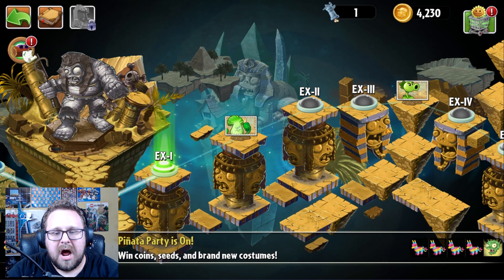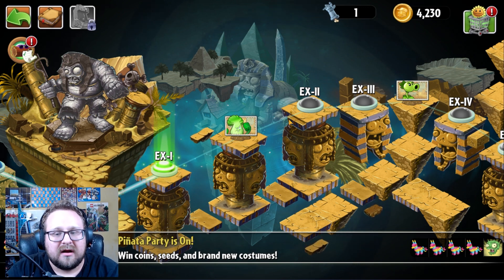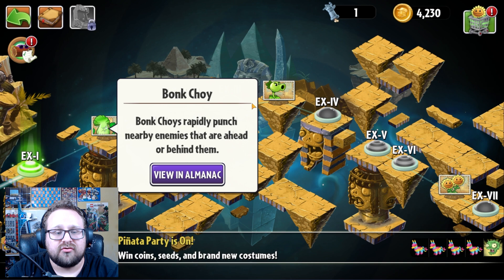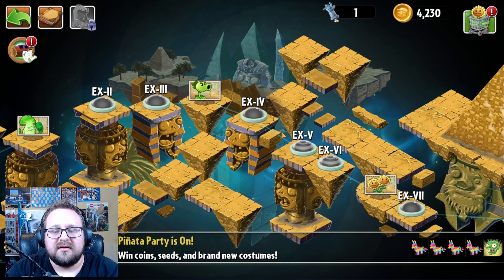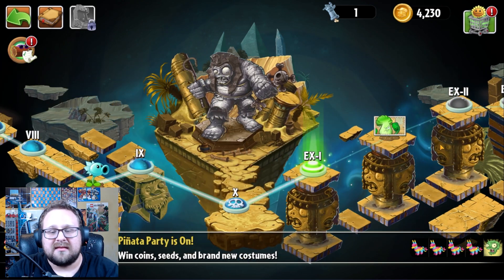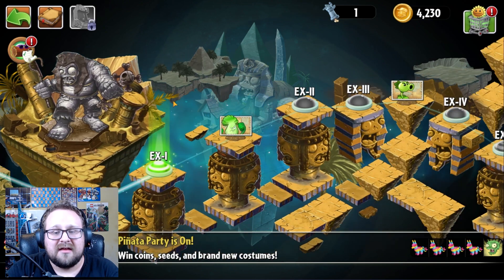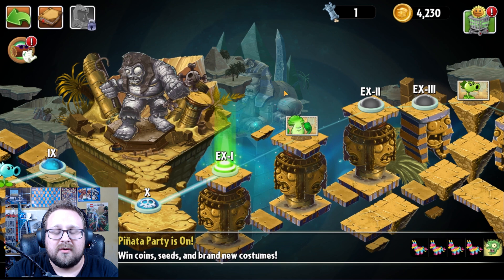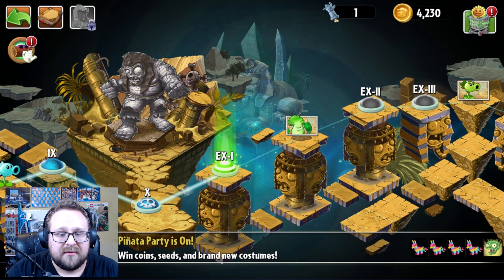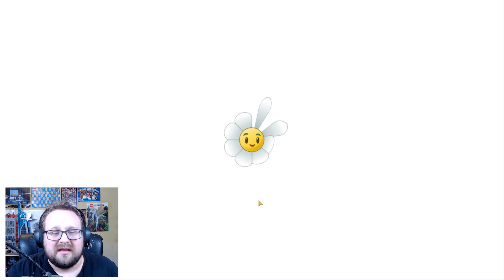Hello babies, welcome back everyone to more Plants vs Zombies Alternate Universe — AltverZ! We're back in Ancient Egypt because I wanted to unlock a bit more of these plants, especially the Bonk Choy and Wall-Nut and maybe a Twin Sunflower as well. I want to get all these plants because we're going to need them later on in the game. I just wanted to finish Ancient Egypt first, so let's take on the rest of Ancient Egypt!